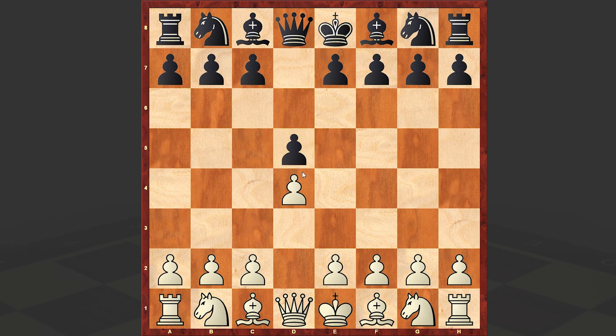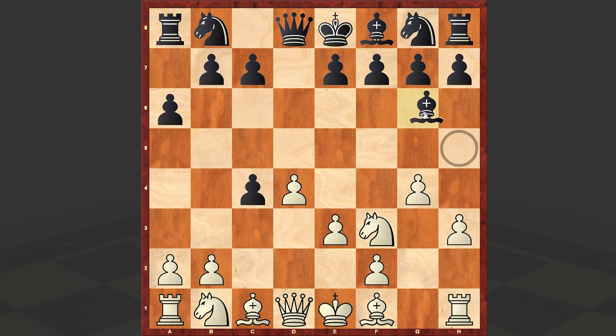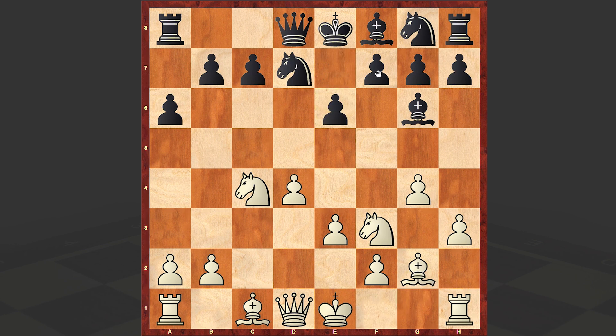Varadnikov's answer was d5, c4 — we have the Queen's Gambit — take c4, Queen's Gambit Accepted, knight f3, a6. This is the Alekhine defense. e3, bishop g4, h3, bishop h5, and g4. White is playing very aggressively and, at the cost of somewhat weakening his kingside, he is getting rid of that pin. Meanwhile, white is winning back the sacrificed pawn and is fianchettoing the kingside bishop.